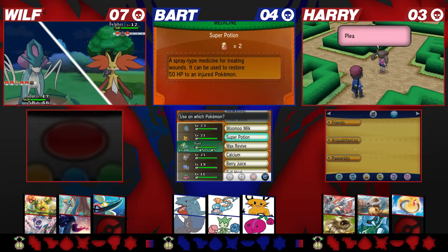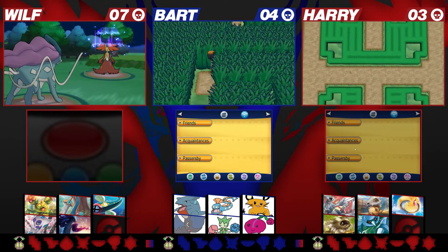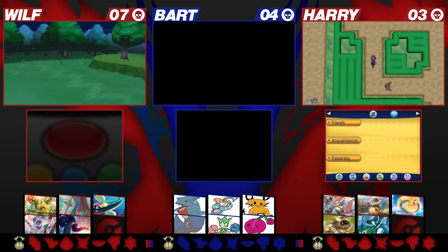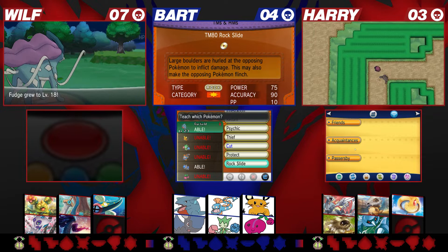Do I have to find the Furfrou first? Yeah, you do. I found it. Do I have to catch it? No, you have to chase it into a corner - you have to tell Shauna to wait somewhere and then cut off an exit to make it go up. There's the TM! What is it? Rock Slide. Yes, I can teach that to Cranidos, so I can get a Rock type move - it's a 75 base power move that flinches, and it's a spread move in double battles. I can also teach it to Gible.